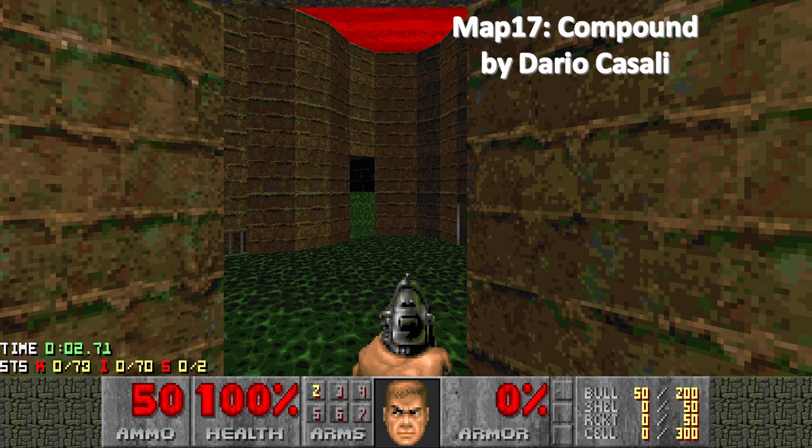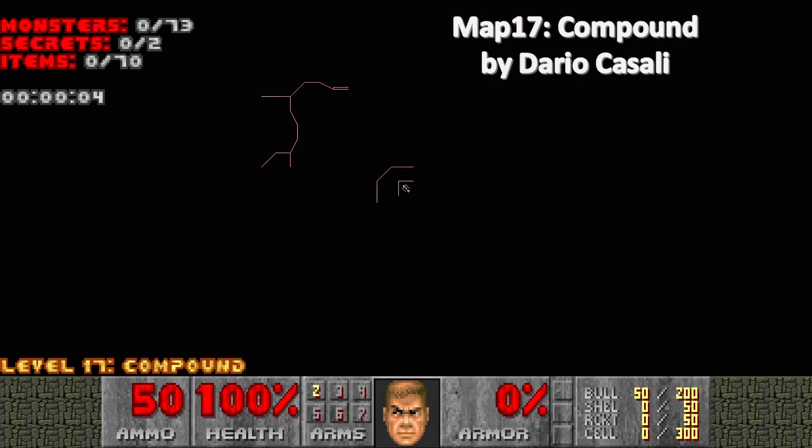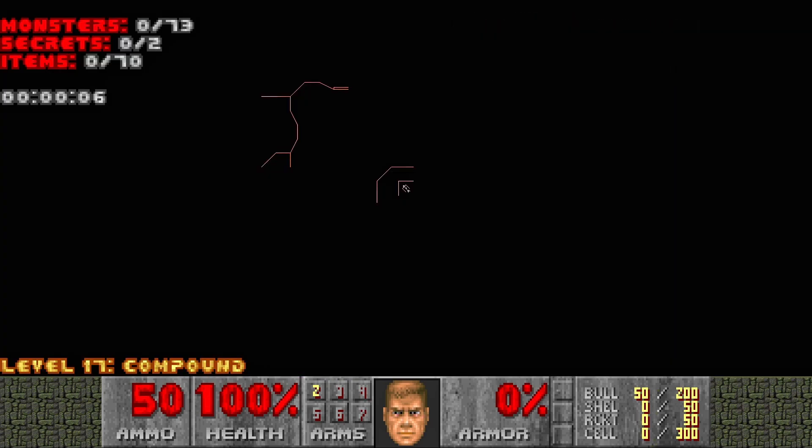Hello and welcome to my 100% playthrough of the Plutonia Experiment. This is map 17, Compound, and as you can see, we've got 73 monsters and 2 secrets.